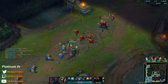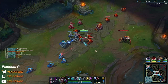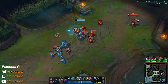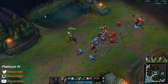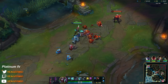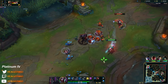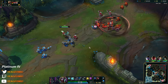Fiora is the most OP champ right now top. Of course it makes sense that they're trying to get a fed Fiora so she can just 1v9 it. It was Bone Plating — you see, this is what it allows you to do: insane fast auto attacks and almost instant passive proc.